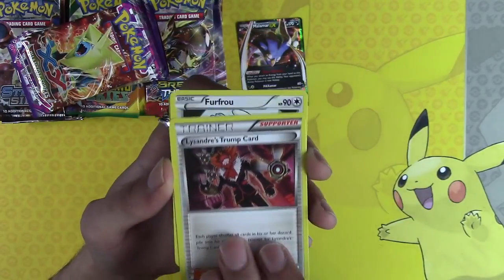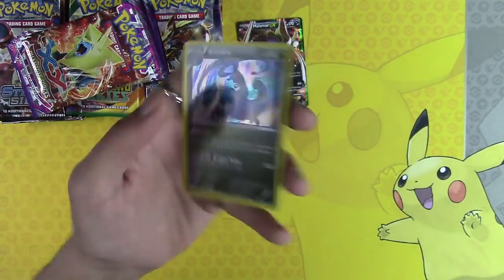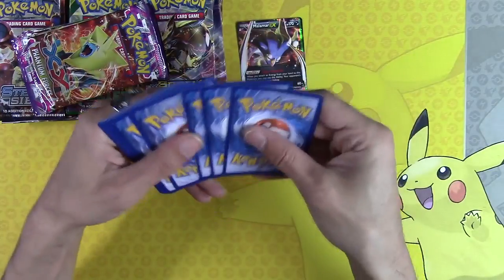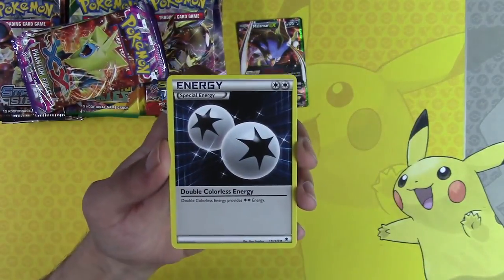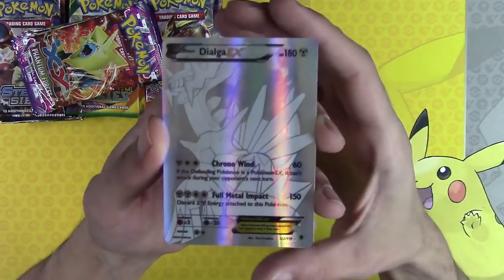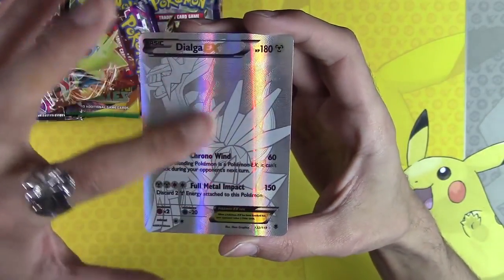Oh look, Lysandre's — banned in every single format — Trump Card! This is just the way you know what I'm getting is actually what I'm getting, not loaded just for views. Clinger, Double Colorless Energy — you go on the bench because I love you. Reverse holo Shauna. Oh — Dialga EX White Out secret rare!